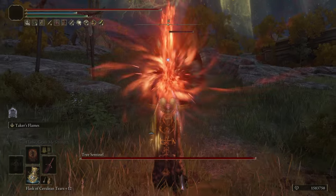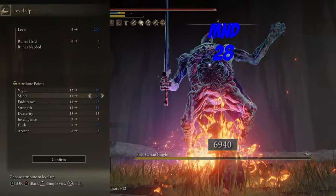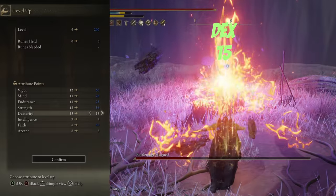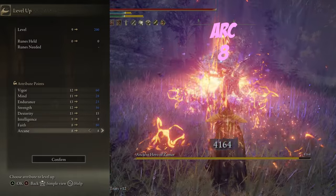I started with the Samurai class, and at rune level 200, our stats are: Vigor at 60, Mind at 28, Endurance at 23, Strength at 56, Dexterity at 15, Intelligence at 9, Faith at 80, and Arcane at 8.